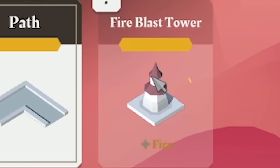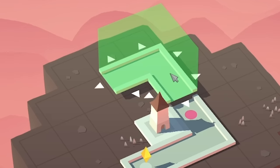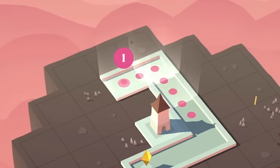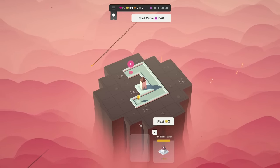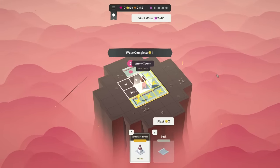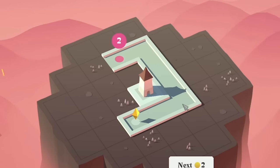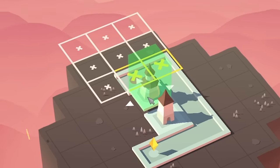We've got a Fire Blast Tower coming up next. So to start off, we're going to place this half, and I think we'll place it there so we can place the tower in there next time. If you've never played this before, basically it's like a tower defense game but with cards. When you start your wave, we've got our Arrow Tower here — it just annihilated that little person. And this Fire Blast Tower damages all enemies in an area. So we'll shove that in there.